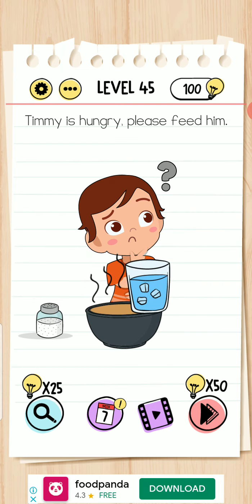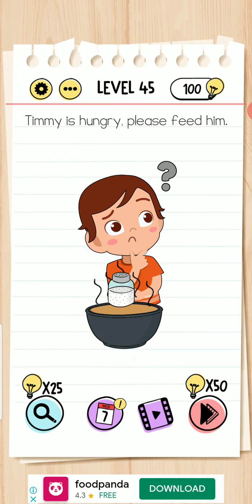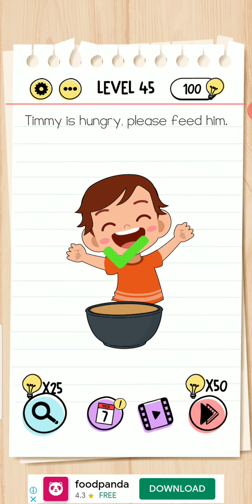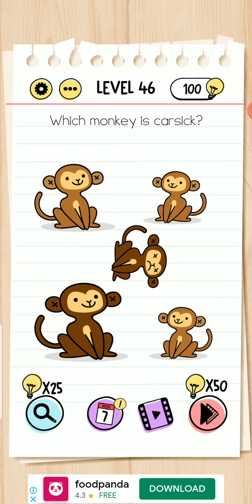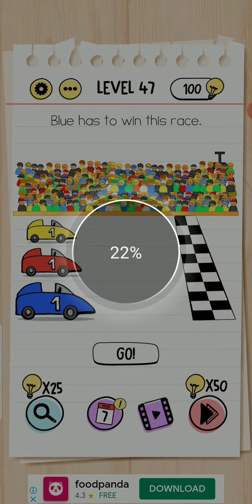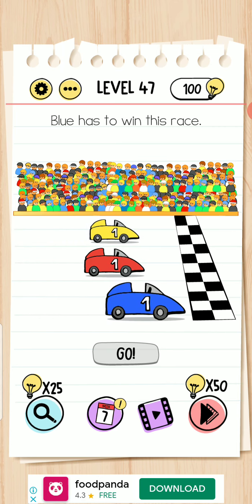Timmy is hungry — please feed him. Next — move your device: which monkey is carsick? Move your device right or left. Level completed. Level 47 — move to car one and press the go button.